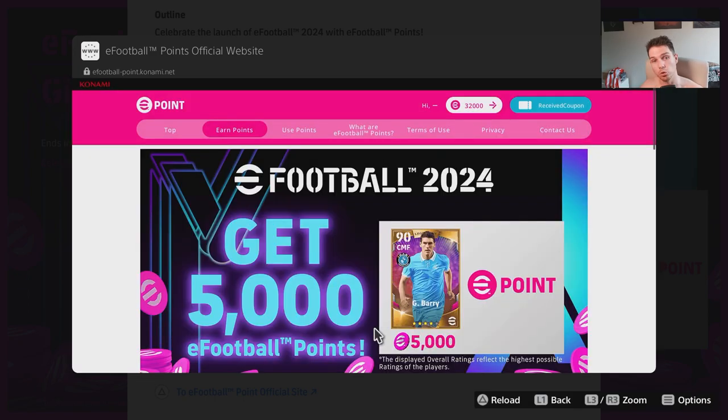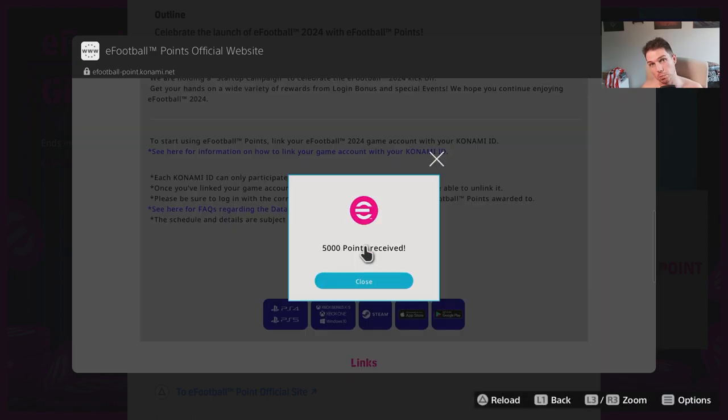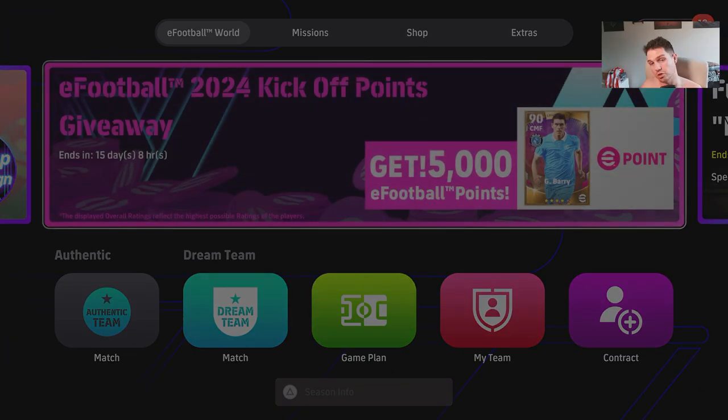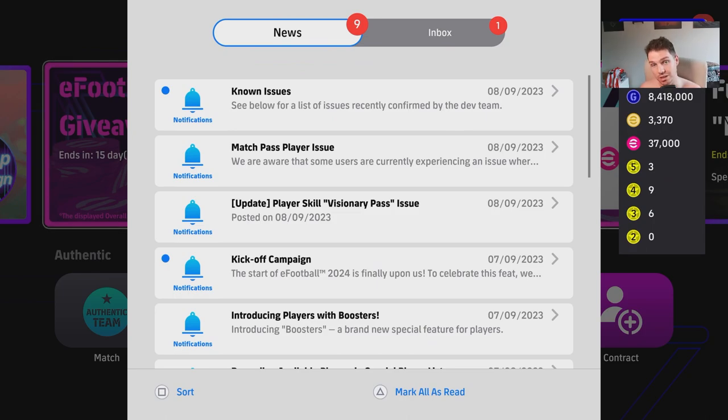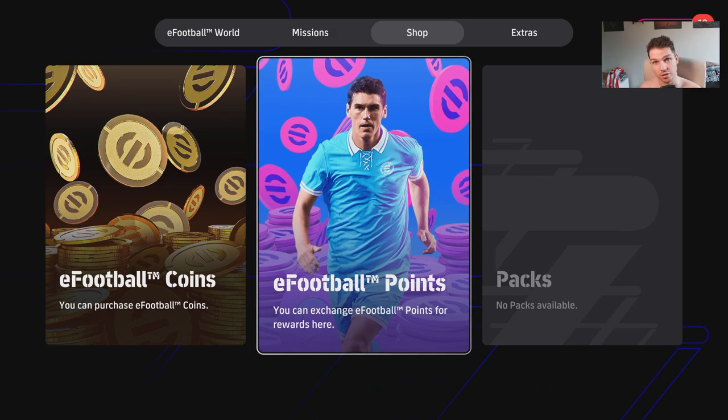Once this page is loaded, click on that. Once you log in, it will reload the page and — because you have linked it to your console — it'll show your balance here. You can scroll down and earn points. We currently have 32,000 points, but once we click on this, a notification will pop up saying you've received 5,000 points. You can confirm it: we now have 37,000 eFootball points.